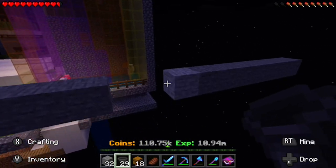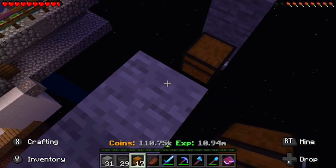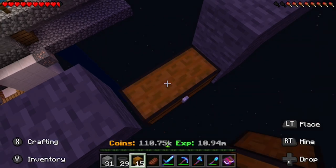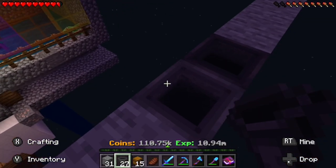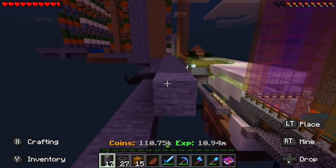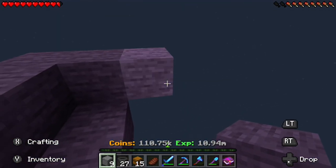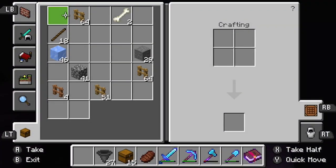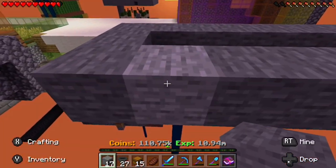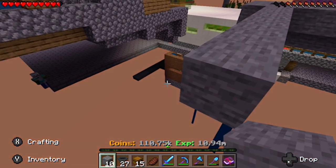You want to place the chest down there, make sure you place a hopper in there as well. Next you want to cover this up — just cover this up with blocks. Then you want to build eight again: one, two, three, four, five, six, seven, eight.